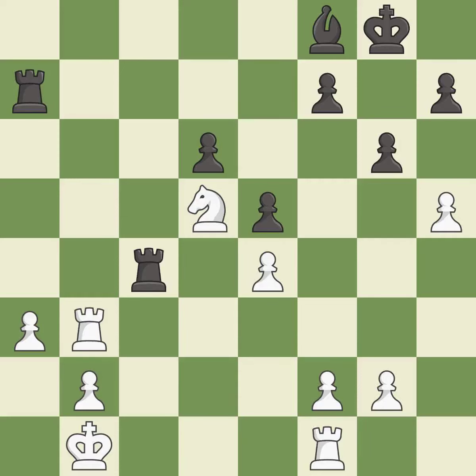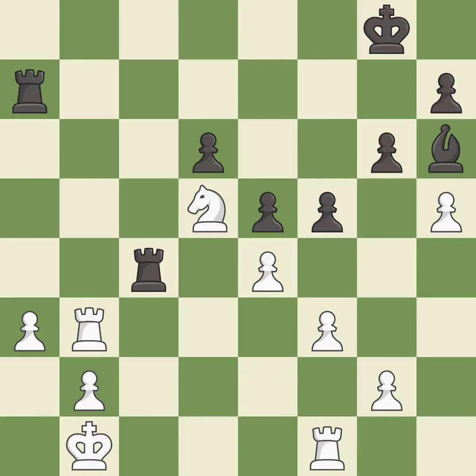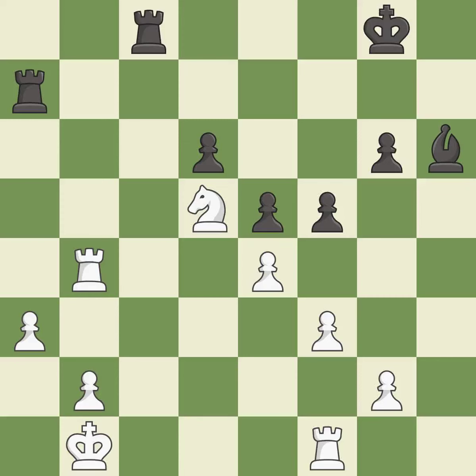The pawn is now passed because it can no longer be challenged by opposing pawns as it tries to promote — it is excellent. This moves the bishop to a better location, allowing it to control more squares. This is an equal trade; recaptures — it is best. This protects an under-defended pawn that is under attack — it is excellent. This moves the rook to safety — it is excellent.